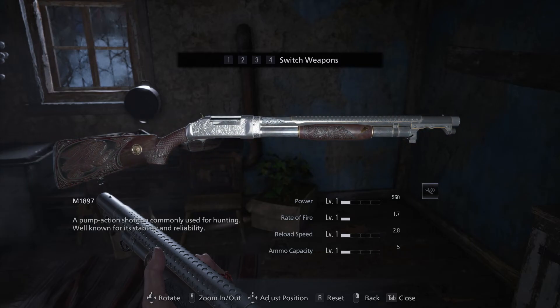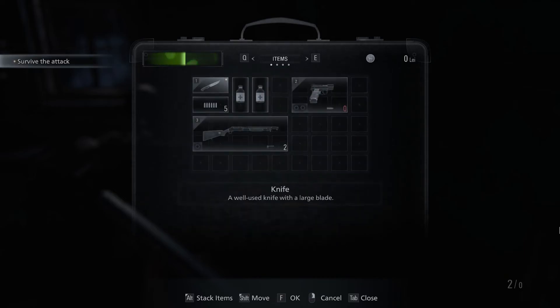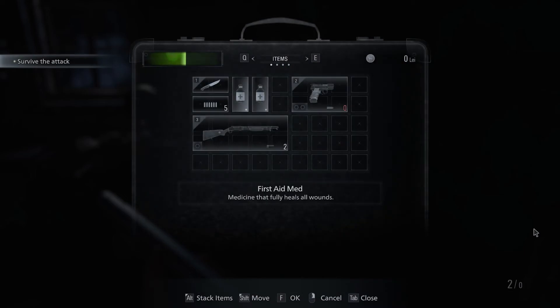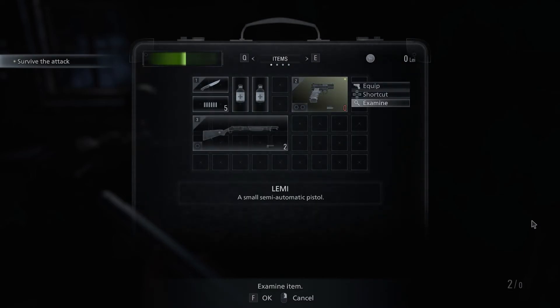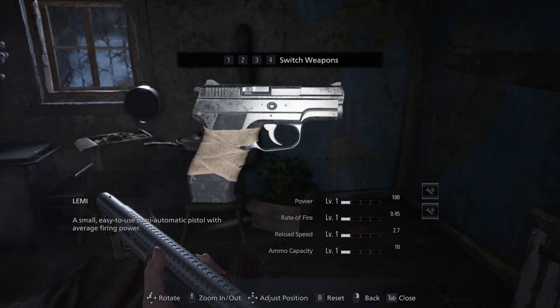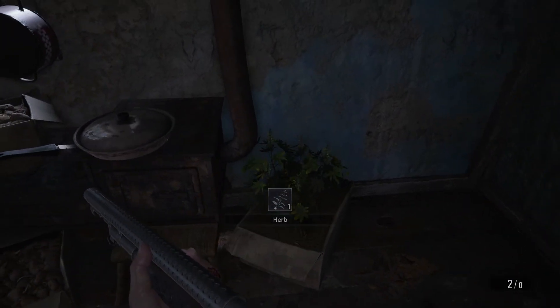And I think you can also get mods. I don't know if those are the upgrades or if they're a separate thing, but there's mods that you can slot in. That's the knife. I want to examine the pistol, because I realized we didn't do that last time. The Lemmy - a small, easy-to-use semi-automatic pistol with average firing power. Yeah, so it's probably not very good.